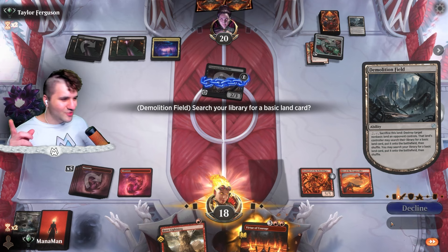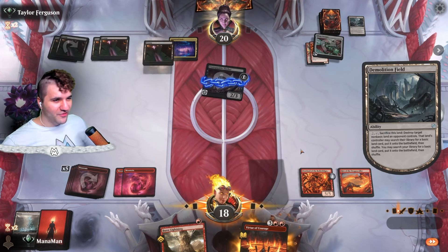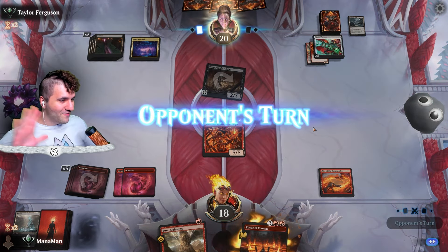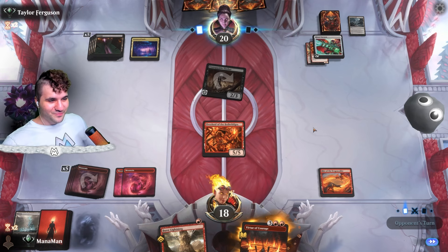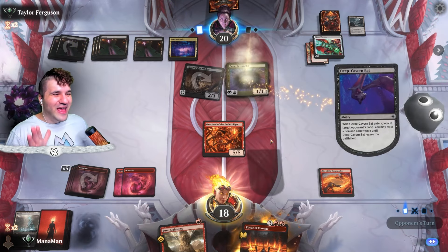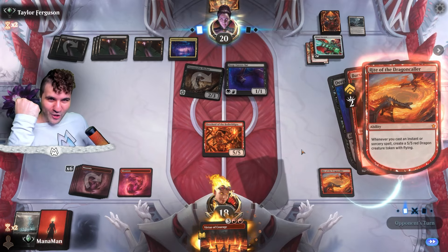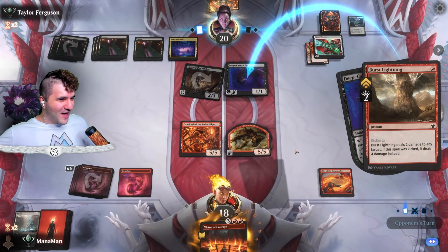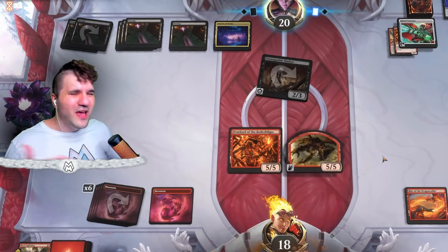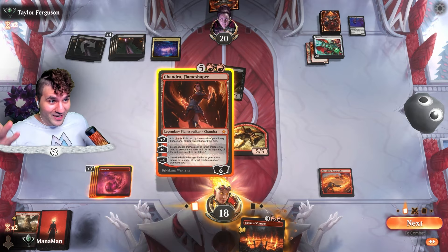Things are about to get absolutely insane. Go for the Virtue of Courage, then Burst Lightning — we're gonna get at least one 5/5 dragon with this Rite of the Dragon Caller. Deep Cavern Bat — no problem. This Deep Cavern Bat is going to be toasted to an absolute crisp. Burst Lightning with Rite of the Dragon Caller — 5/5 dragon! You don't get anything for your dragon. Things have only just begun — just a 5/5 dragon, how can that be that scary? We're gonna get more of them. That's why I got a Chandra Flame Shaper.